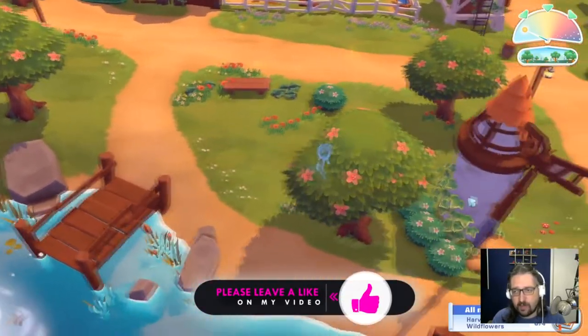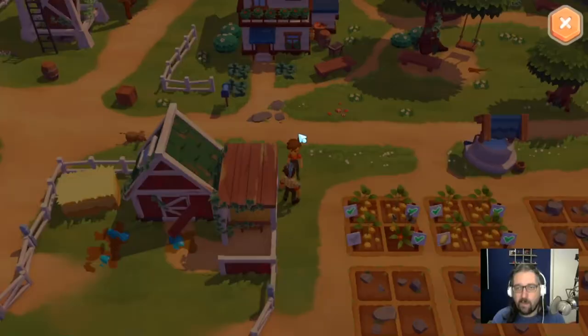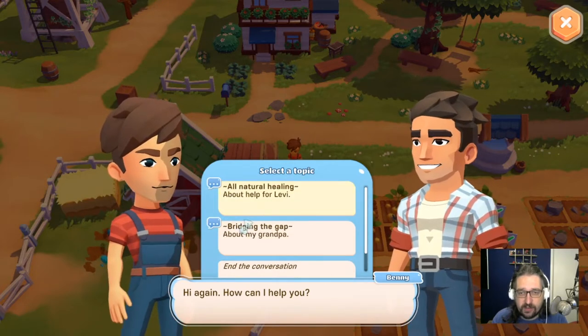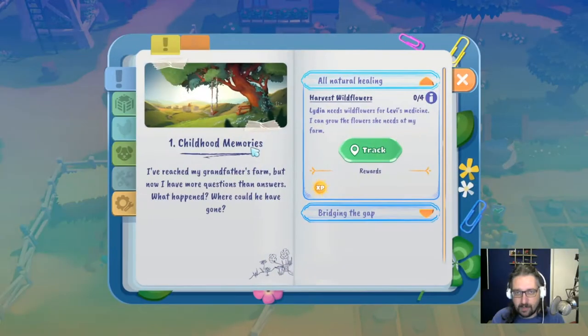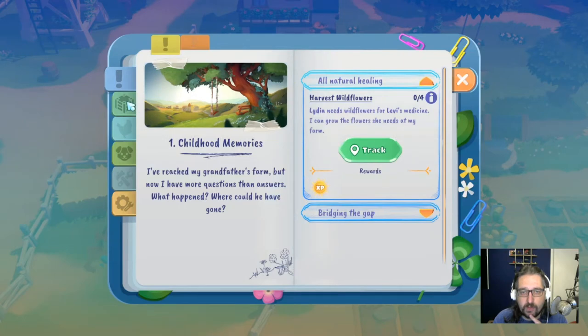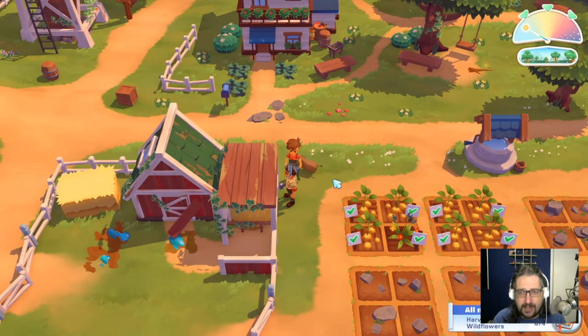Let's gather up some stuff while we're at it. I saw someone at our farm — he has nothing new to say. Basically, we are trying to find our grandpa — he hasn't returned but don't give up hope. We have some missions: I've reached my grandfather's farm but now I have more questions than answers. Lydia needs wildflowers, so I need to find them — I can grow the flowers she needs at my farm.